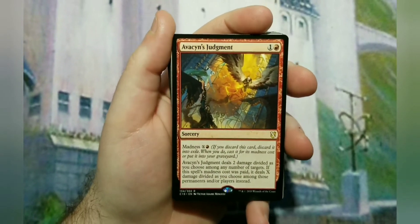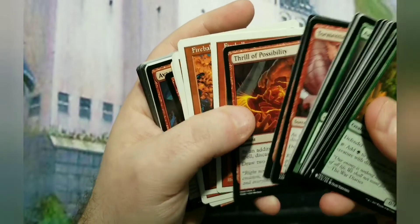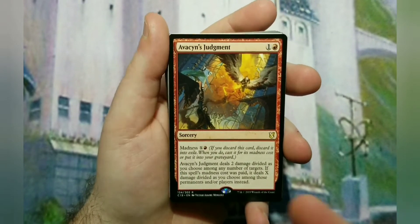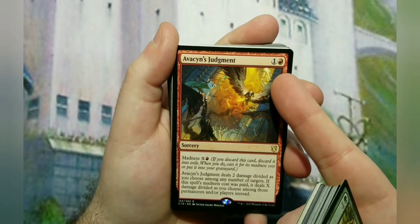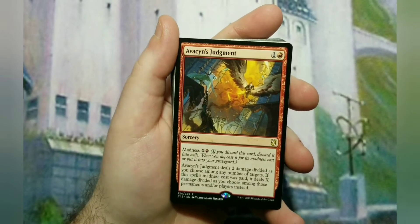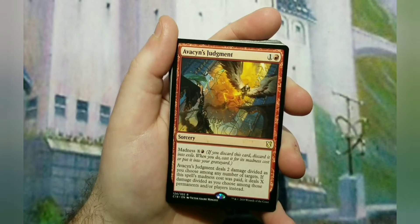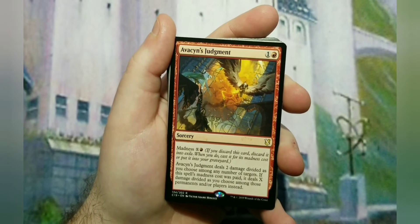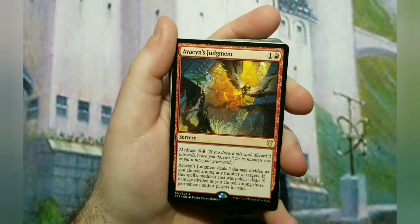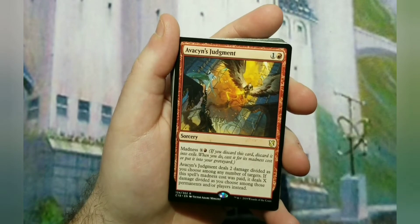Avacyn's Judgment is in here too - the reason I chose Tormenting Voice and Thrill of Possibility is because I included stuff that doesn't matter if you discard it. Avacyn's Judgment normally costs two to cast and deals two damage divided any way among any number of targets. It has Madness though - for one red and X, if you've discarded it, you can now pay one red and X and it deals X damage divided any way you choose amongst any number of targets. So I put in draw spells and discard outlets that give you benefit when you discard.